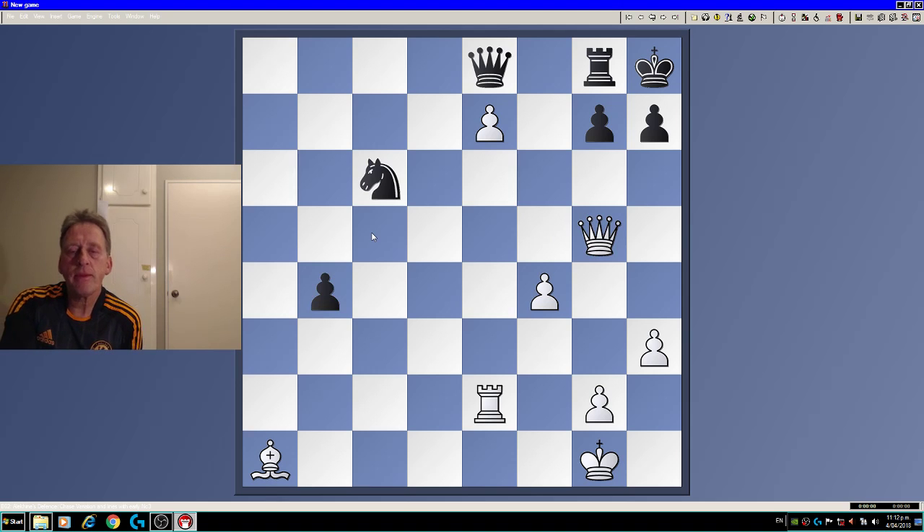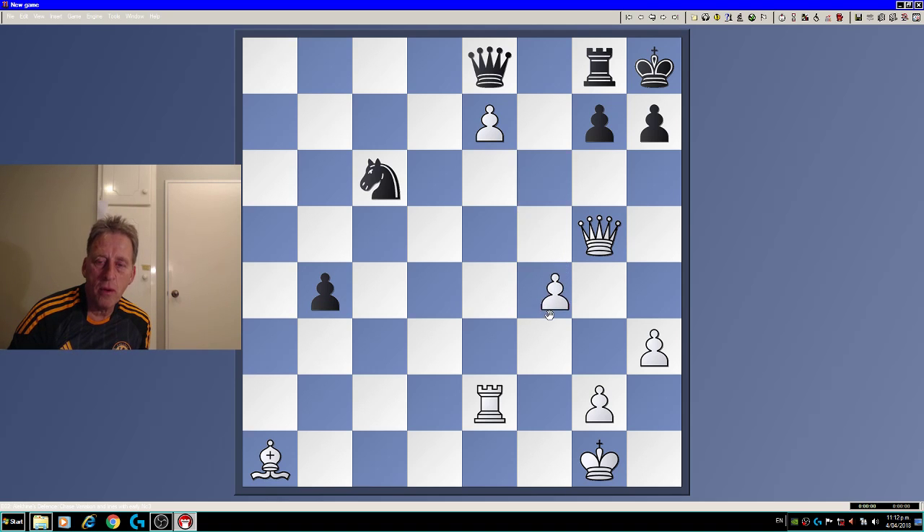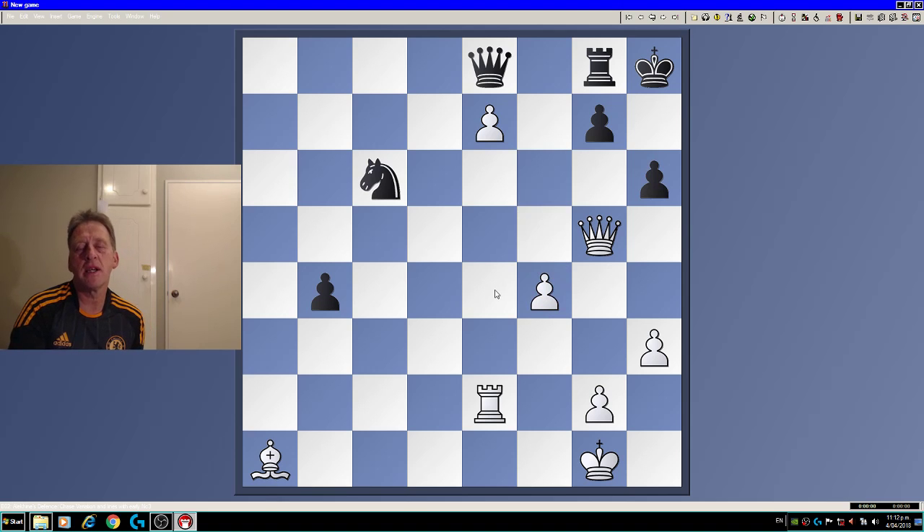b4. Now queen g5. I just move the queen all the way home to f6 and h6. And now the coup de grâce.